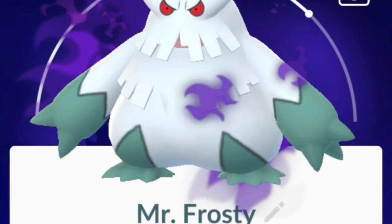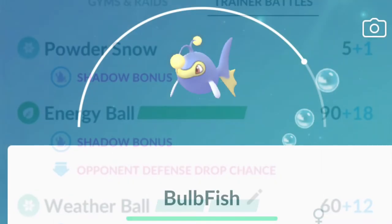Welcome back to another video. Today we've got another guest video. Chipsy from the Hobart Discord has kindly sent me some battles. He uses Shadow Abomasnow — very interesting pick. The moveset is Powder Snow, Energy Ball, and Weather Ball. Typical moves, hits like a truck.